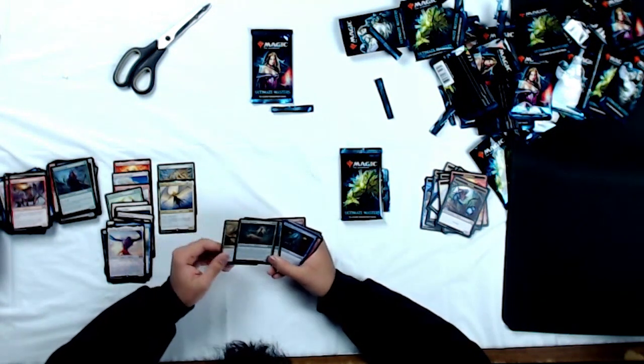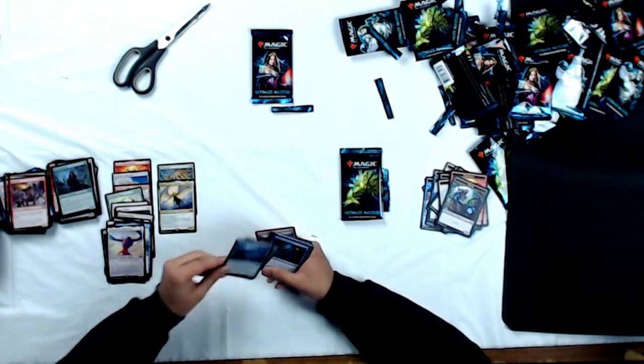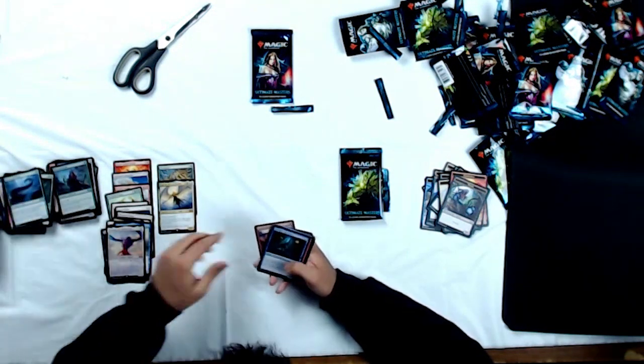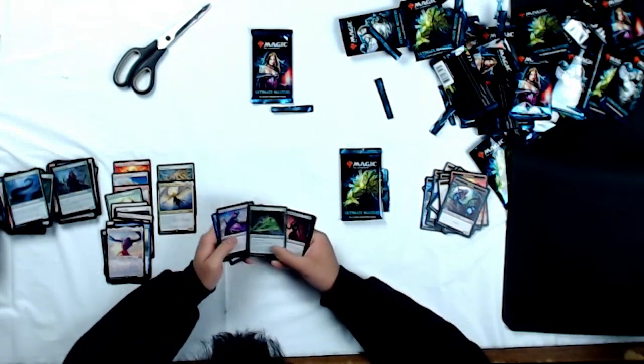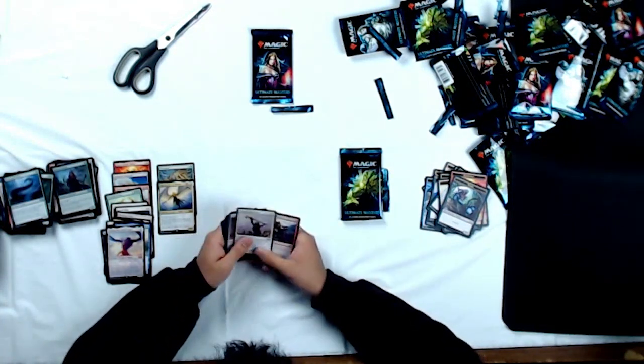Uncommons: Golgari Charm, Eternal Witness, and Boneyard Wurm. Moving on to the commons, just quickly going through those. That was a sweet pack — Foil Devoted Druid must be at least a five, maybe seven dollar foil.